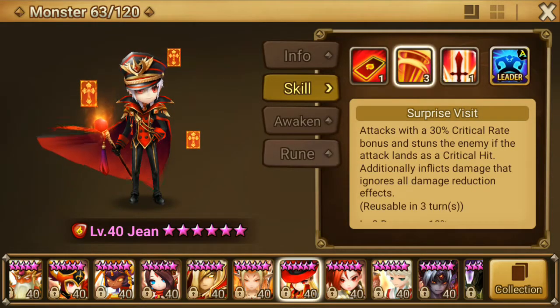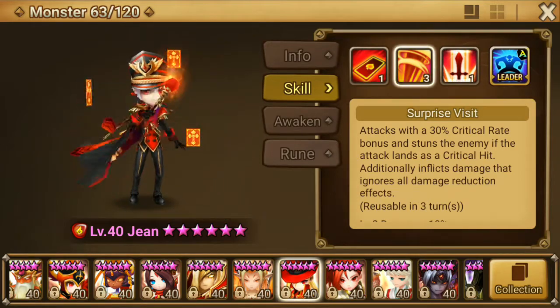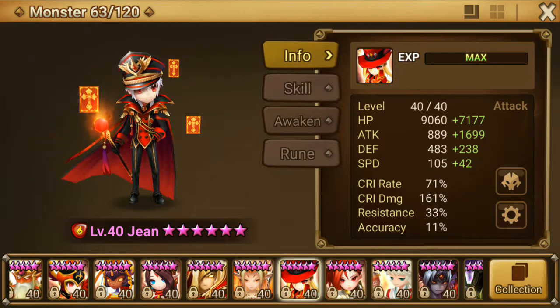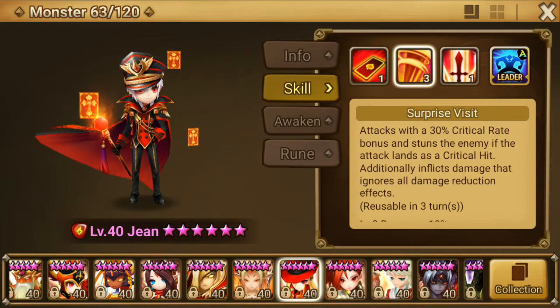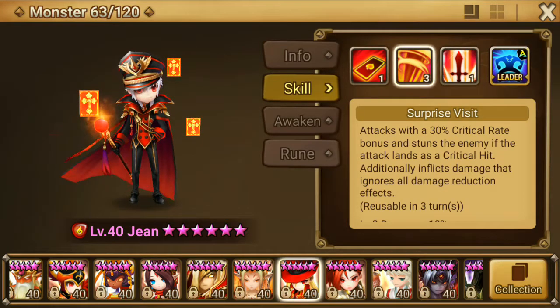The first skill is stun. The second skill is also stun, but in addition he gets a 30% critical rate bonus. So this skill gives an additional 30% crit bonus and stuns the enemy if you land a critical hit. My crit rate is 71, and 71 plus 30 is 100 — so this is a guaranteed stun, and it always crits as well since 70 plus 30 gives you 100.